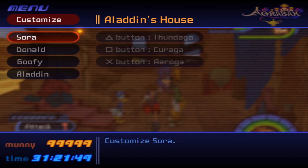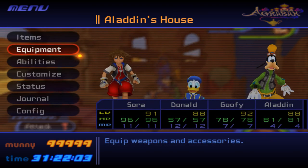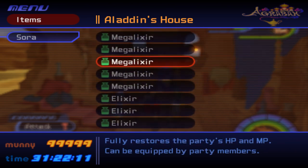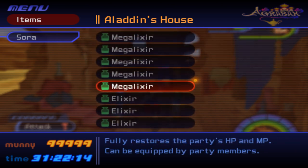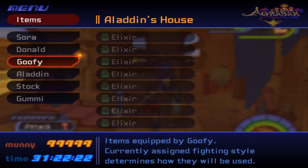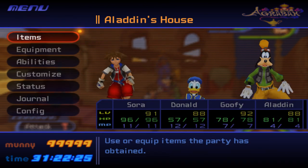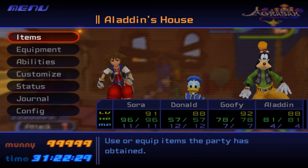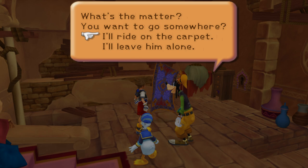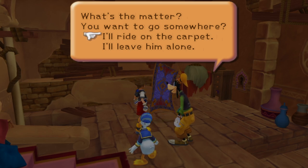For my customized magic menu this time I have Thundaga, Curaga, and Aeraga on there. Curaga and Aeraga are pretty self-explanatory, but there's a specific reason why I like Thunder over any of the other offensive magic spells. Under items, look at all of these — I had so many extra Mega Elixirs that I gave Sora most of them. I also outfitted Donald and Goofy with full stocks of elixirs, so I don't think we're going to die in this fight. The carpet seems like he's in a fit and wants us to go somewhere, so let's go ahead and ride on the carpet.